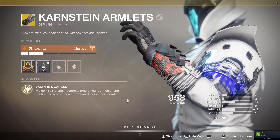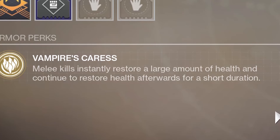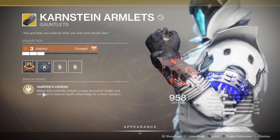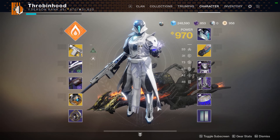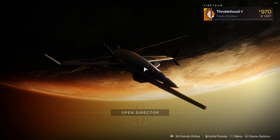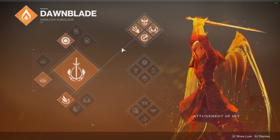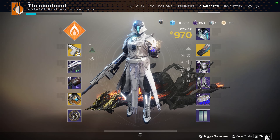Now Karnstein — I never see anyone use these anymore but they're actually kind of busted. Vampire's Caress: melee kills instantly restore a large amount of health and continue to restore health afterwards for a short duration. And that includes the throwable melee. In Season of Dawn you have the Solar Plexus mod, which increases celestial fire damage from 105 total to 132 total — that's about 70% of a guardian's health.